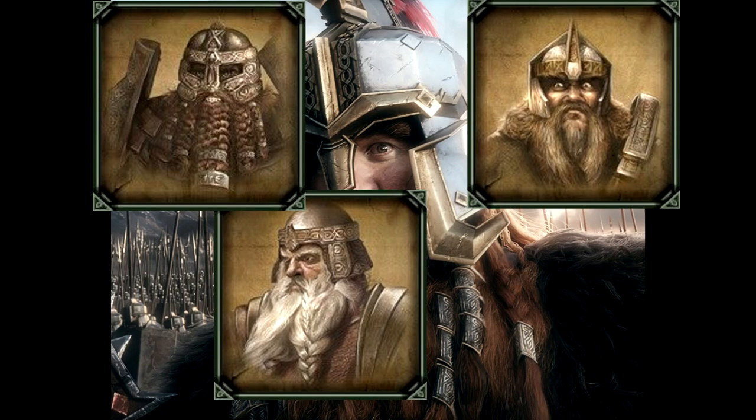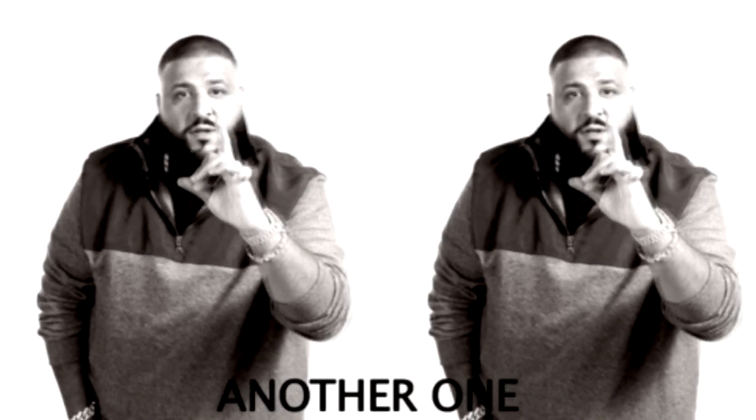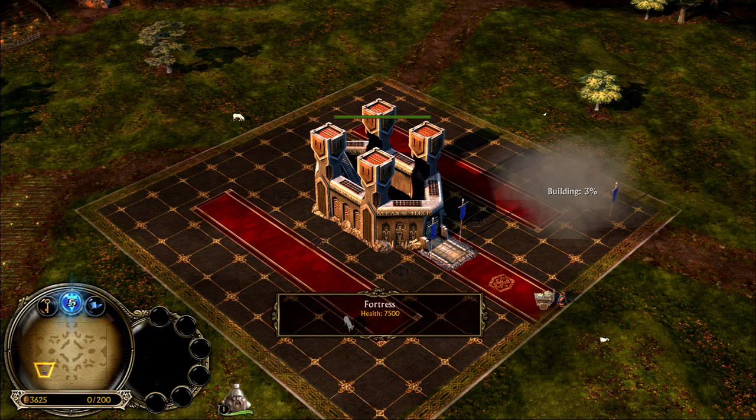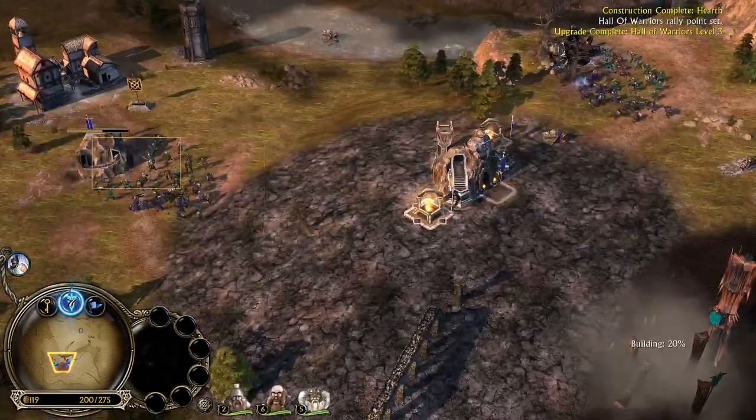For example, Gloin versus buildings, Dain who can provide leadership to your army, and Gimli — well, the most broken hero in the game. Another strength dwarves have is how tanky their buildings are. A level three dwarven barracks has the health of an unupgraded fortress — yeah, you heard it right.